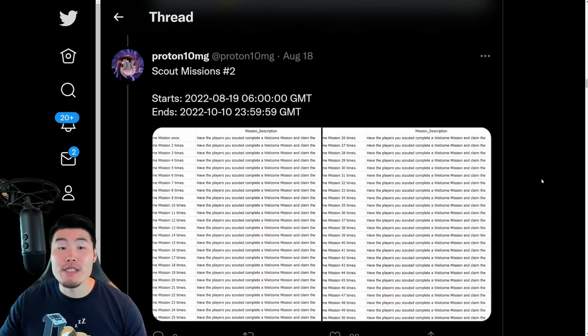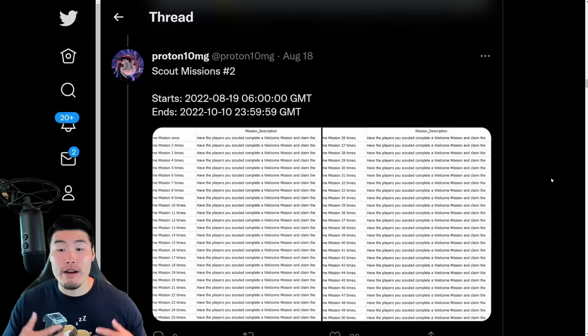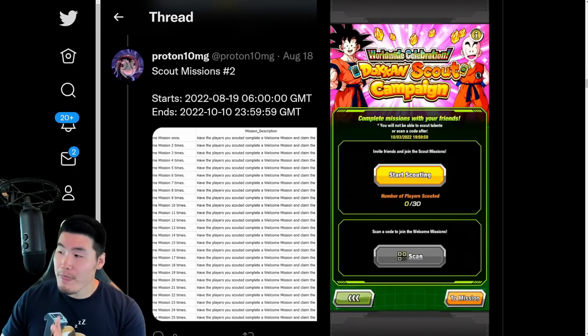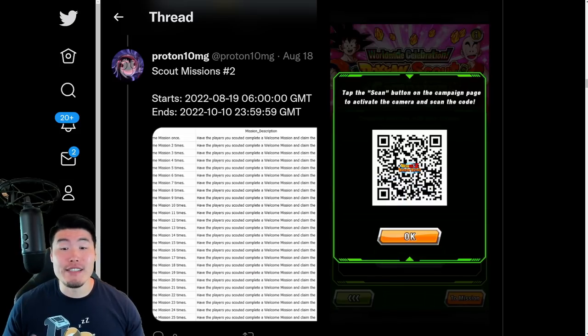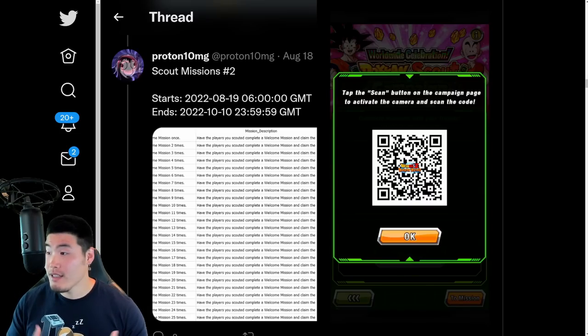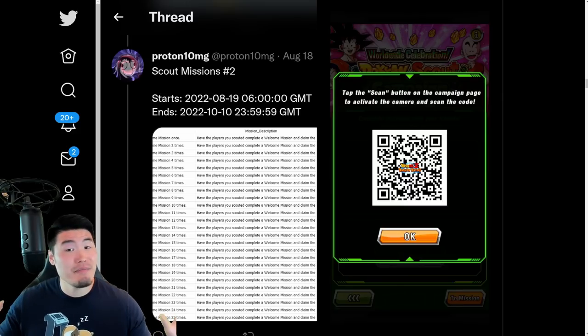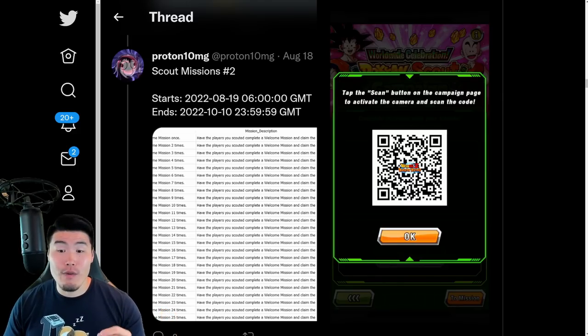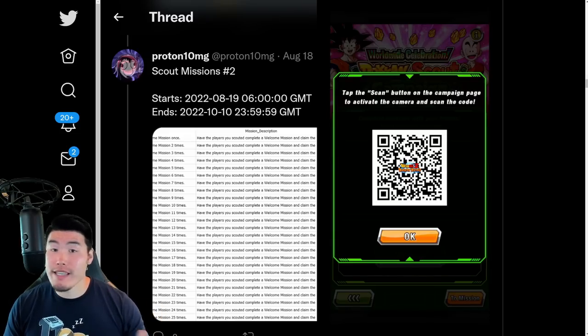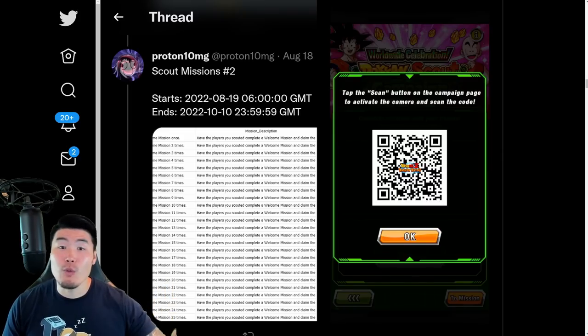We also have new scout missions — a new Dokkan scout campaign where you're able to get up to 50 more Dragonstones, which is great for the upcoming Dual Dokkan Fest. I'll quickly show you guys my QR code, because the more stones I have for the Dual Dokkan Fest, the more content I can make. So if you guys want to help me complete my scouting missions, feel free to scan the code. It should be identical to the first set of missions, so if you've done the first wave, you should be familiar.